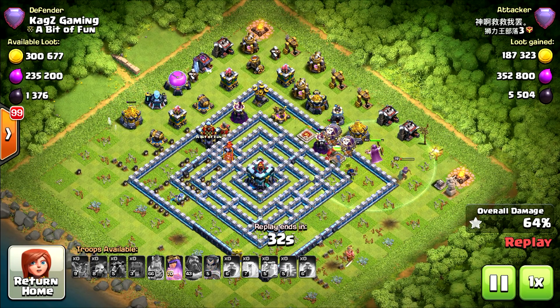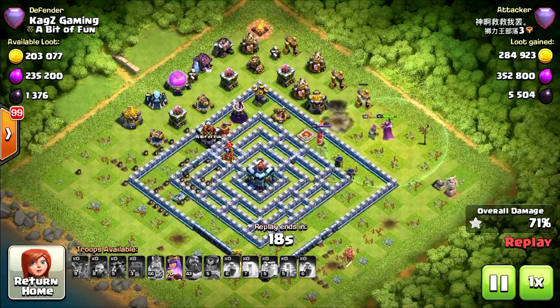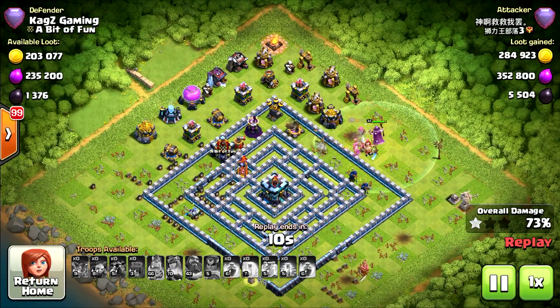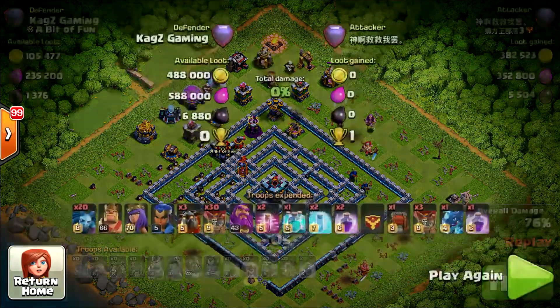It will probably be a fail, just a 1 star. He needs to go through all the walls and he can't, because he doesn't have the Wall Wrecker or Wall Breakers — only the Queen and the Warden. Now we'll use the Queen ability to take out the King and draw some more percentage. 76% — nicely done. Now let's watch the second replay.